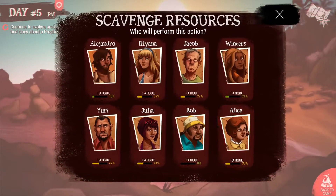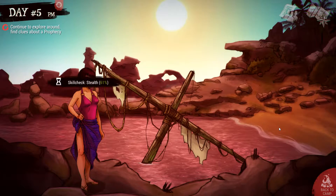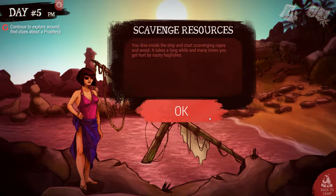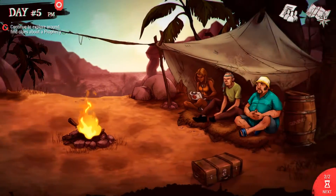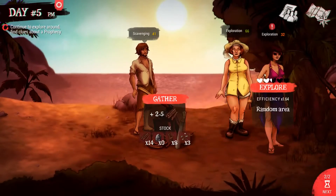Not too good — rum bottles, you'll see in a bit. They're not that desirable; they can be a good item but can be bad as well. You dive inside the ship again and start scavenging ropes and wood, but get hurt by nasty hackfishes again. Julia probably deserves a rest. We got two wood and two rope. We don't need to go for more rope because we've got enough — Julia needs to take a rest though.